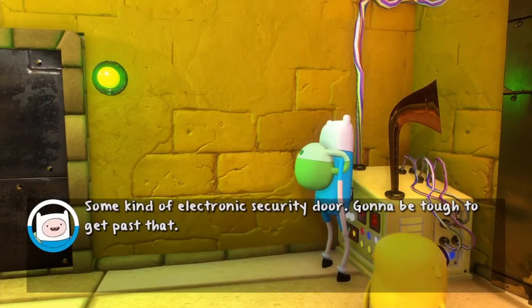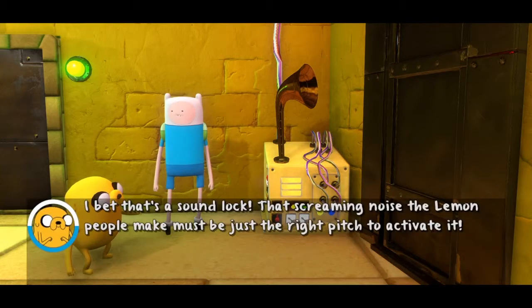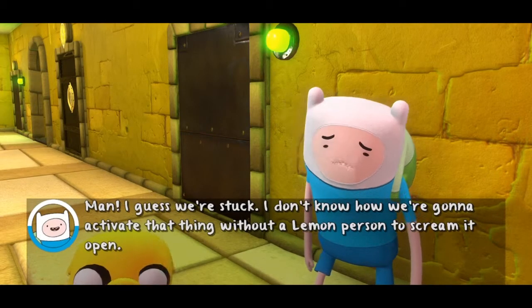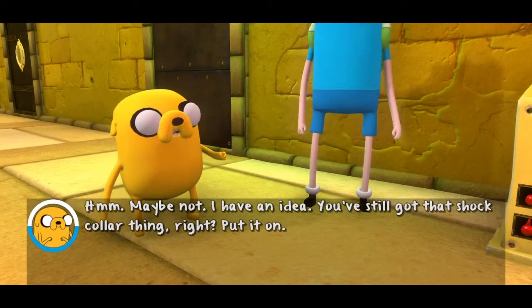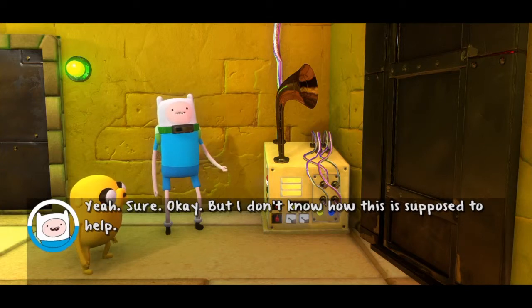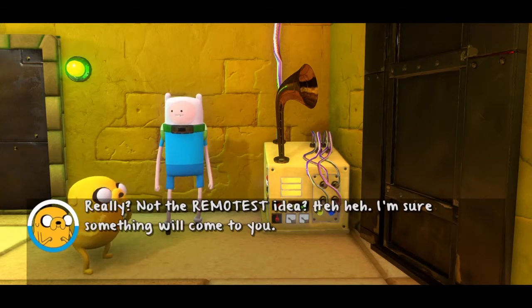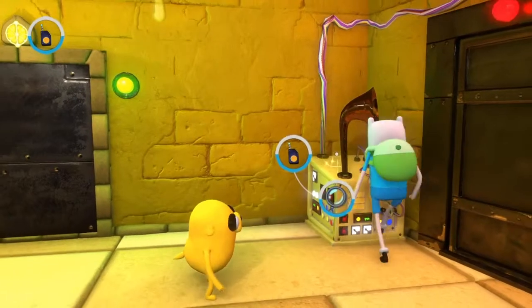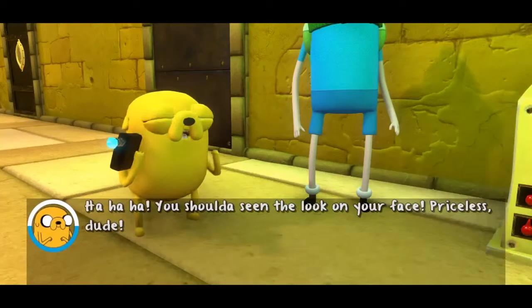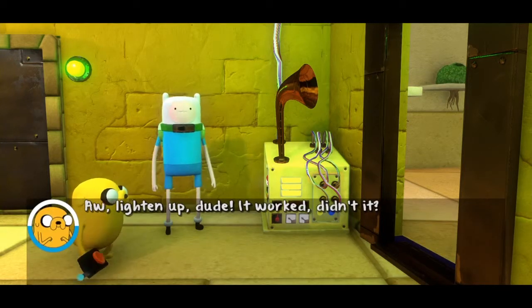Some kind of electronic security door — gonna be tough to get past that. This thing doesn't have a keyhole or buttons, just some kind of speaker. I bet that's a sound lock. That screaming noise the lemon people make must be just the right pitch to activate it. I don't know how we're gonna activate that thing without a lemon person to scream it open. I have an idea — put on that shock collar. Jake, what the heck? You should have seen the look on your face — priceless, dude. It worked, didn't it?